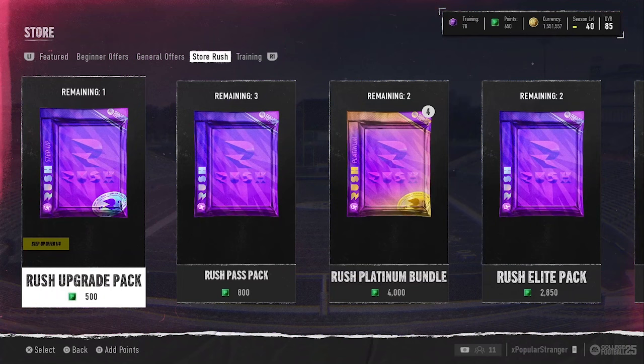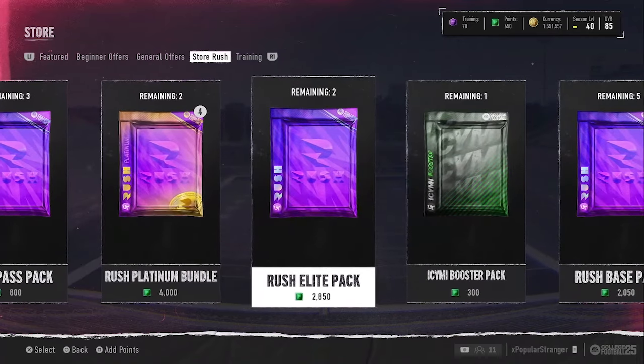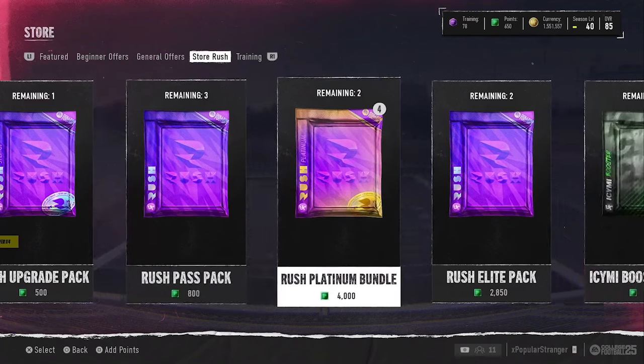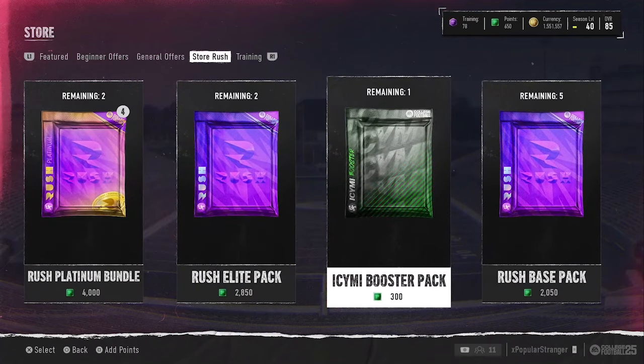We also randomly got a store update this morning, which includes a whole new tab in the store featuring a bunch of Rush Packs. Some contain platinum cards that quick-sell for coins. If you're going to open any of these, wait until after 1:30 PM Eastern when the new content drops — because we'll have those two 87 overall LTDs available. We'll look at these packs and report back on which ones might be worth it. That's all for now — thank you guys for watching. I'm Popular Stranger, peace.